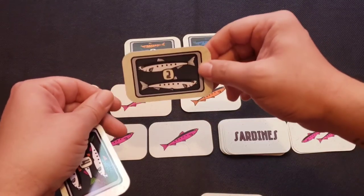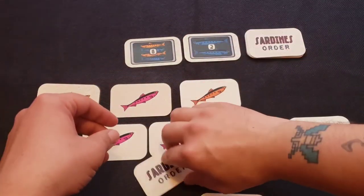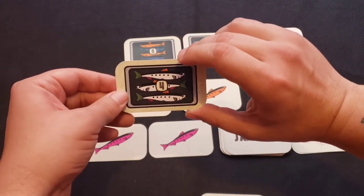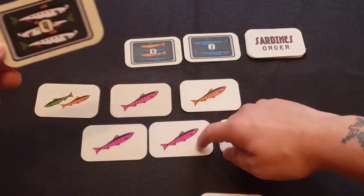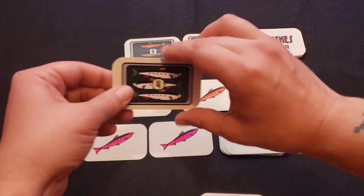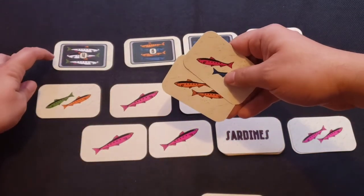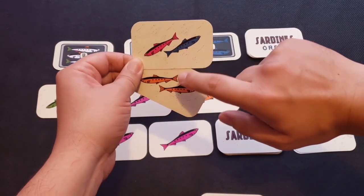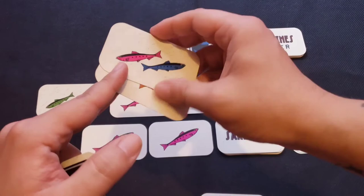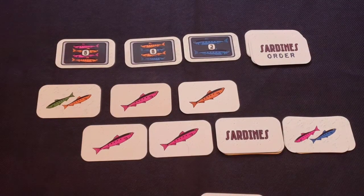For example, you could use two pink sardines to complete an all-white order. When you see a white fish with multi-colored fins, you can fulfill the order by discarding differently colored fish — for example, one orange, one pink, and one green, where each sardine discarded must be a different color. There may also be a case where you have to overpay to complete an order. For example, if an order needs three differently colored sardines and you have one pink, one blue, and two orange, you still have three different colors and can complete the order, but you're discarding an extra sardine with no change given. Once you complete an order, replenish it with a new order card from the top of the deck.